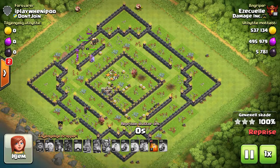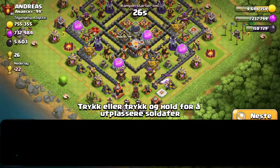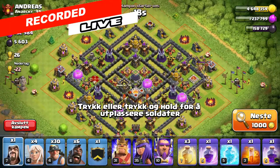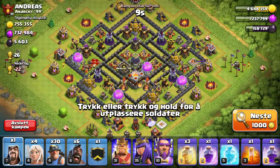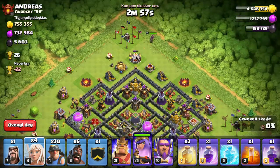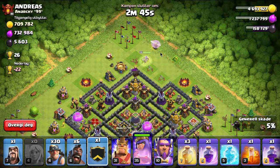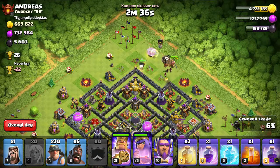Follow the miners up with the Grand Warden, and bring the King in with them. With the miners going in and no trash buildings to slow them down, they end up right next to the Inferno Towers or Eagle Artillery. Then use the King's ability, the Warden's ability, and drop a rage spell on top — King's ability, Warden ability, rage spell — and there goes the core, everything standing in your way. Miners have great punch under that rage spell. Hogs and miners are very similar troops — nearly identical stats — the only difference is hog riders target defenses, which makes them much more vulnerable, which is why the miners outlast the hogs in these attacks.